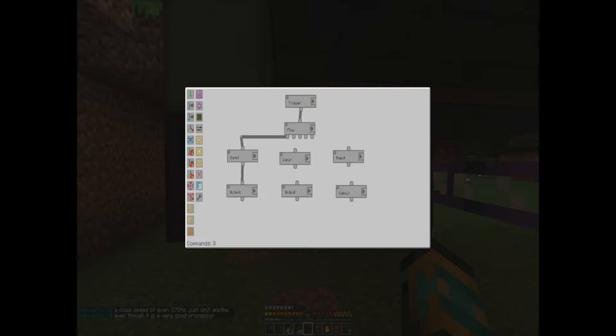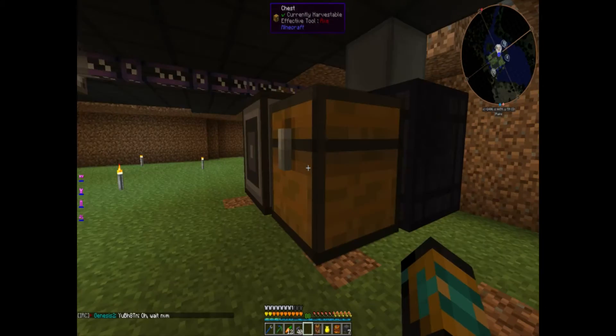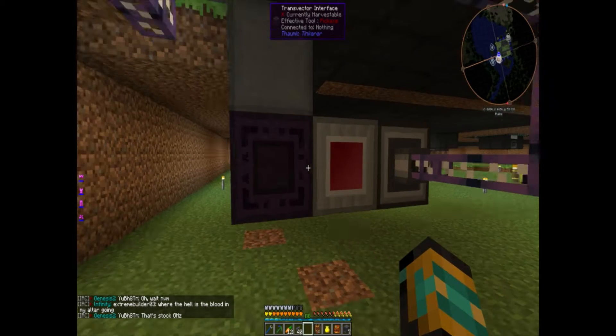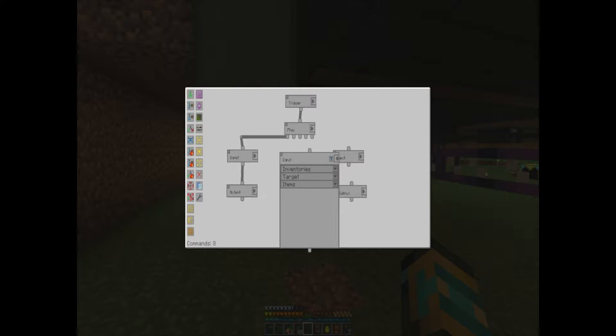It should now be working so anything that comes into that chest — with our ME interface, if we're requesting seeds they'll get popped into the chest and kicked out. For our fluix crystals we also need to whitelist nether quartz, redstone, and charged certus quartz, so all those will go in there too and make fluix crystals with the same output. We have to be careful not to loop it — but this will work.